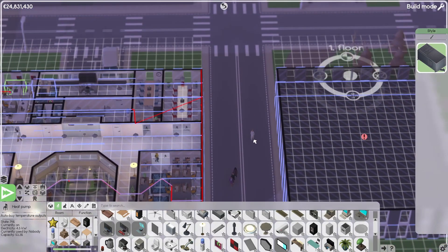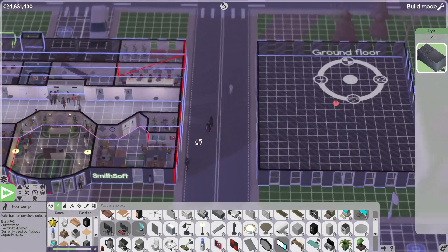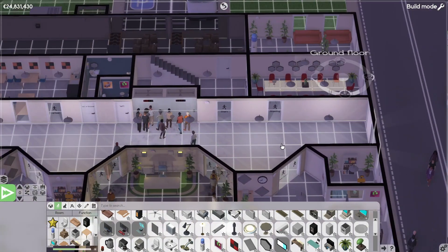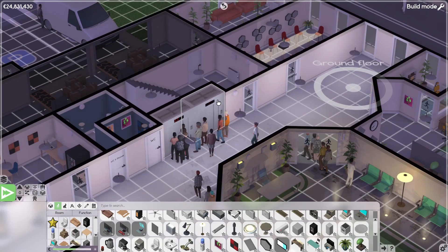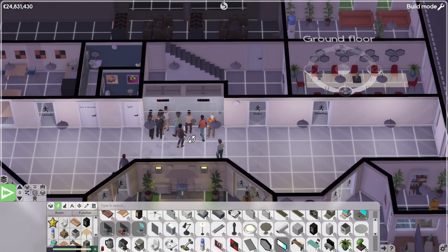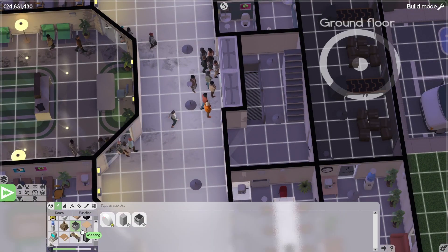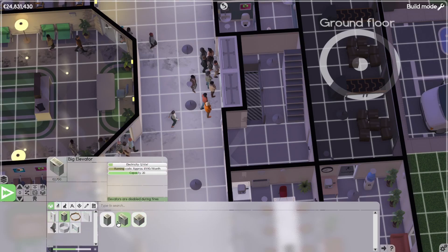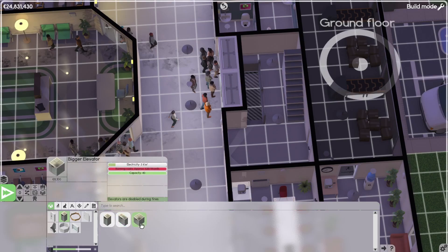What I also want to do is get rid of these exclamation marks. I think we're going to need an elevator over there. Do we have too many people and not enough elevators? Kind of looks like it, right? Is there a bigger elevator? I think there is — that's capacity 20. So we have 40 here.